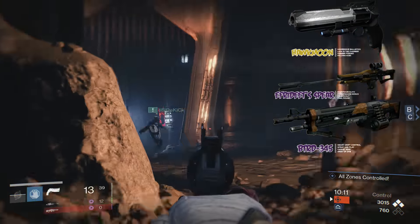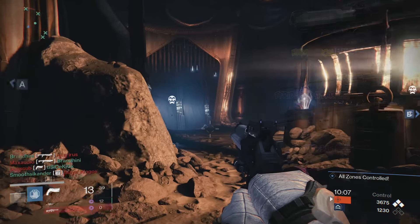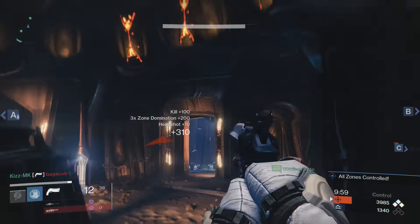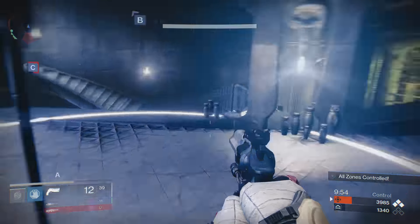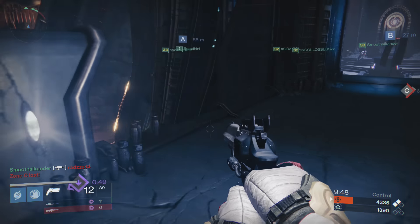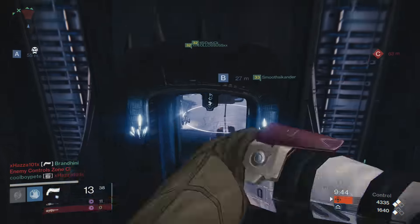You'll see straight away I've actually got a Hawkmoon. I was lucky enough to get one of those drop in a recent Nightfall, leveled it up, and I actually really like it. It hits quite hard, even to the body, and you can end up getting those lucky shots to the head to do really big damage. I think we got a triple stack once — that was like 224 damage. Usually a double stack's about 160 damage, and headshots are from 94-95 damage, but it's a really good hand cannon.